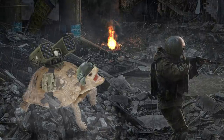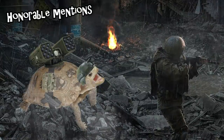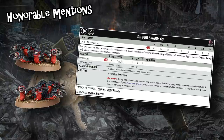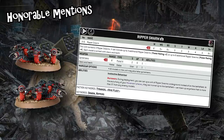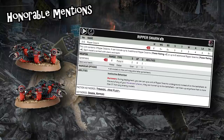Before we get to number one, let's talk about honorable mentions. First up, Ripper Swarms from Tyranids. These are some of the least exciting infantry you'll ever see — no offensive output, no defensive abilities — but they are ridiculously efficient. At 12 points a model you only need three of them, so you can fill out your detachment for just 36 points. They deep strike innately without spending a CP, making them good for Engage on All Fronts and Linebreaker. They can also project auras like Deepest Shadow over your opponent's army.